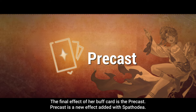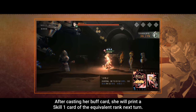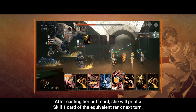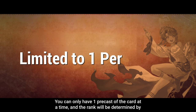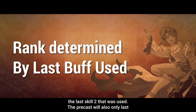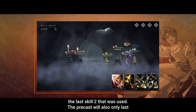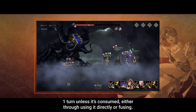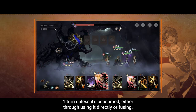Pre-cast is a new effect added with Spadodia. After casting her buff card, she will print a Skill 1 card of the equivalent rank next turn. You can only have 1 pre-cast card at a time, and the rank will be determined by the last Skill 2 that was used. The pre-cast will also only last 1 turn unless it's consumed, either through using it directly or fusing.